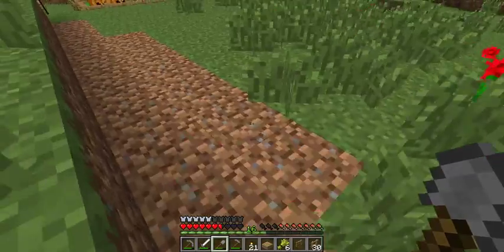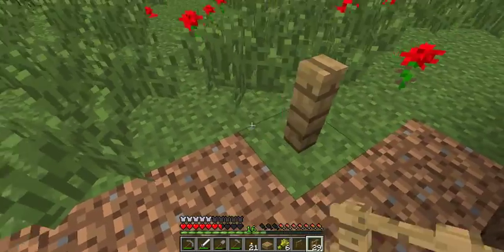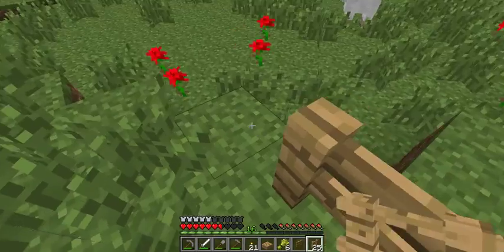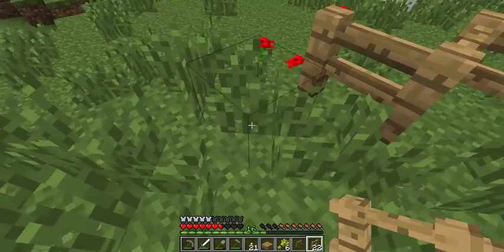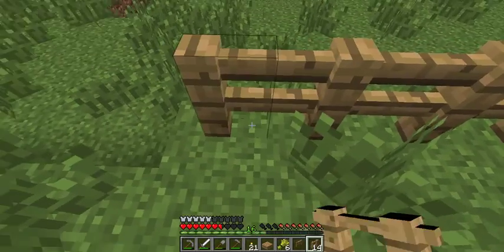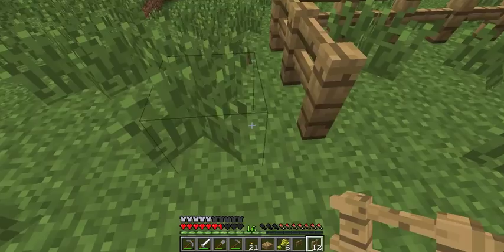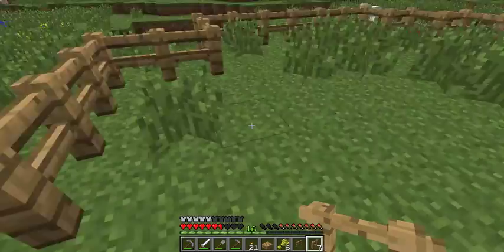What you're going to do is make a nice plot of land, put your fences down, and then you can go ahead and make your farm. I like to make a really big farm so that I can accommodate a large number of farm animals. Although this is not really my definition of 'really really big,' it still works.